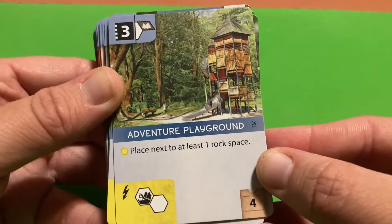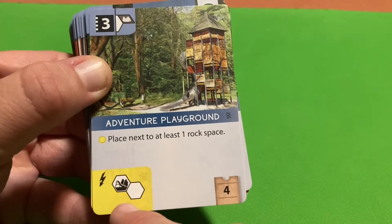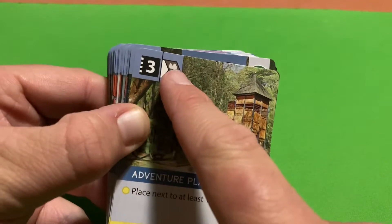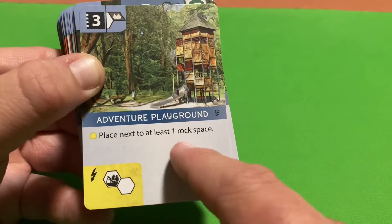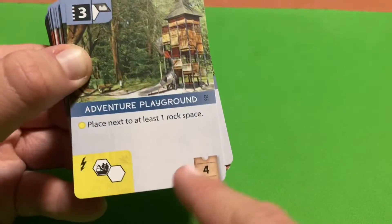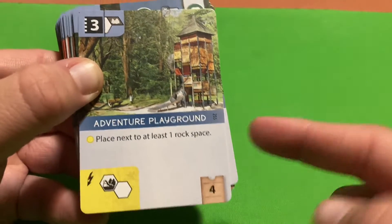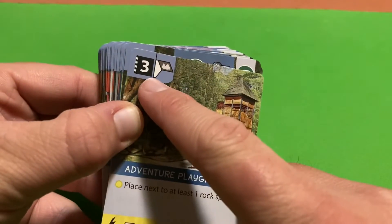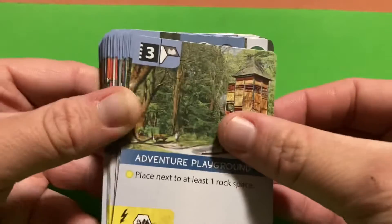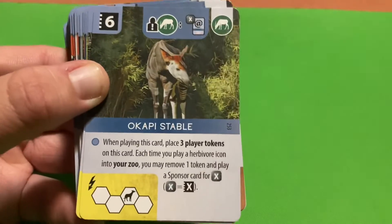The Adventure Playground gives you the instant effect of placing its special tile, which must be placed next to a rock space - next to a mountain. You instantly get four appeal as the benefit of playing this tile. Since it doesn't cost money, getting four appeal for basically free - well, the cost of one action - is a good deal.